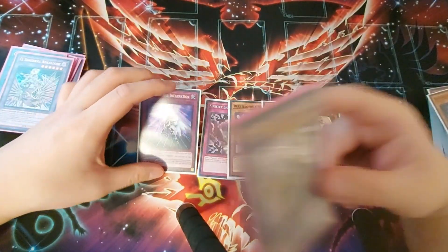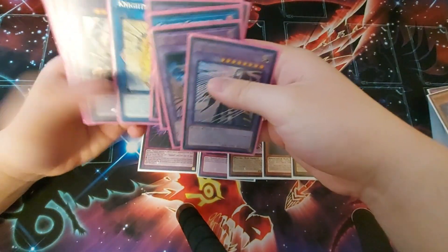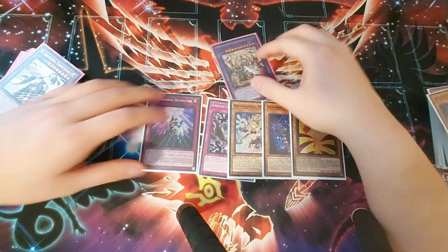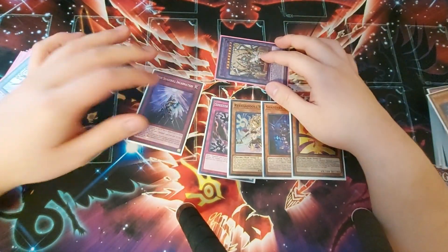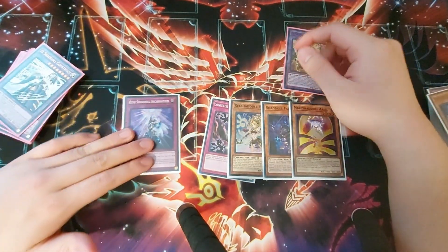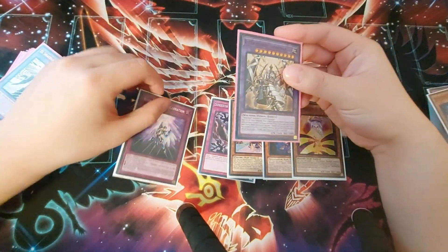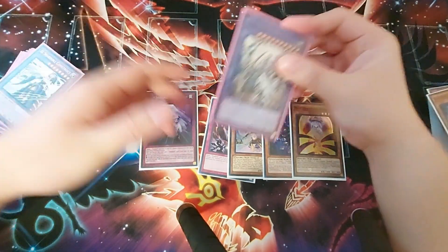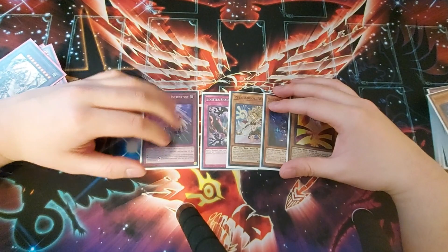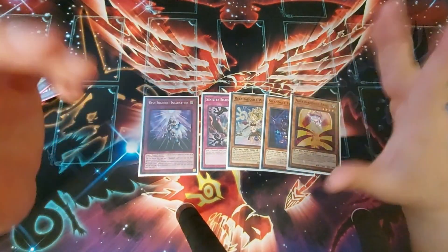The grind game with Resh Shaddoll Incarnation is really, really incredible, because even with a mediocre fusion like El Shaddoll Shekhinaga, just getting a big monster on board that your opponent has to constantly deal with can be really difficult. Every time it dies, you just add back the card you're using to loop it — so in a way, you have an infinite resource loop. I recommend playing two in most builds because you want its banished utility as well as having one in circulation to keep looping with your fusions.